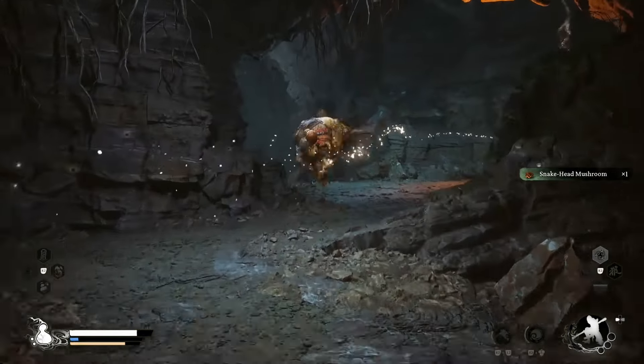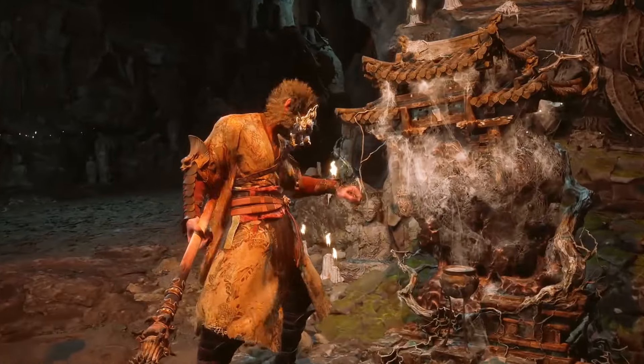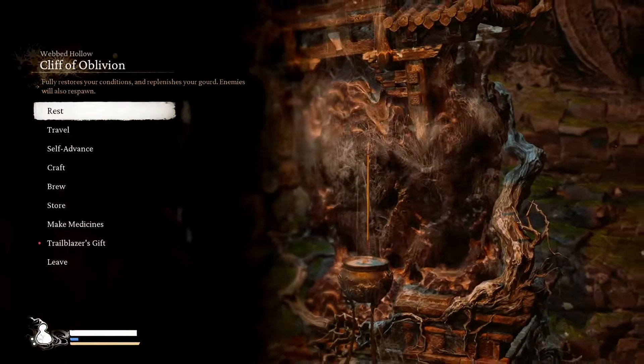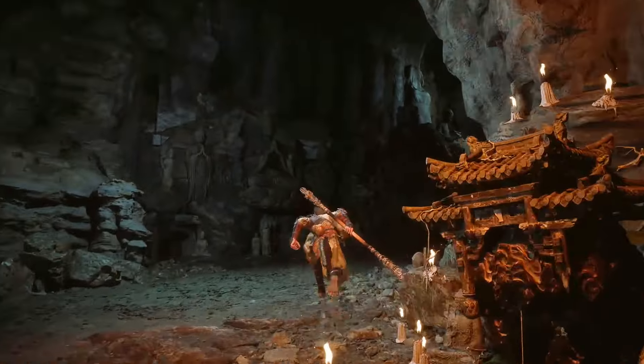There's a Snakehead Mushroom around the corner - let's go and trigger this safe point. This will be the Cliff of Oblivion. Just rest up and start a bit of incense burning.